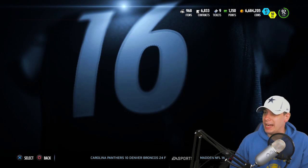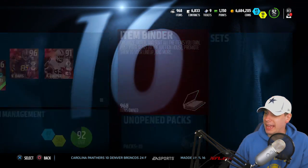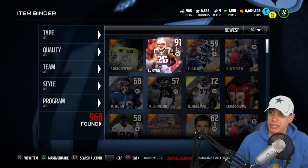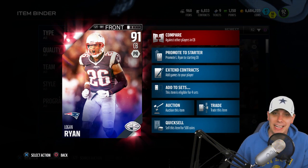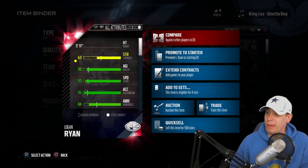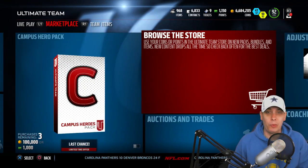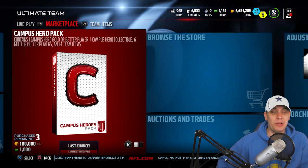I did actually open up one random pro pack prior to recording this video. I opened up one card that's pretty good - I'll show you real quick. Randomly pulled this Logan Ryan, so that's not too bad. We got a 91 overall to start the day off. I didn't get a live reaction or anything, just opened a random pro pack and that's what we got. Not too bad - 91 overall Final Edition Logan Ryan. Could be worse, could definitely be better, but we're hoping to pull one of those high overall campus heroes.